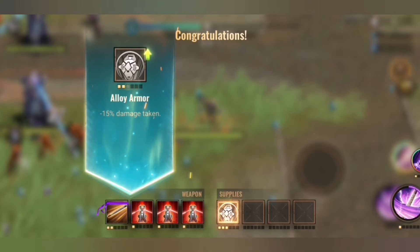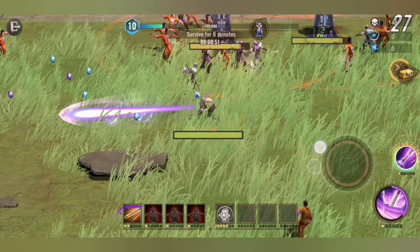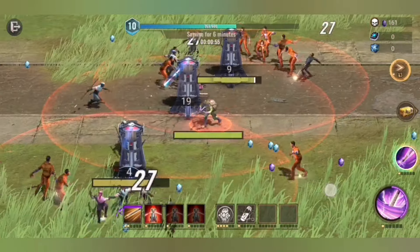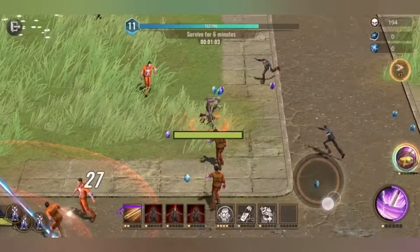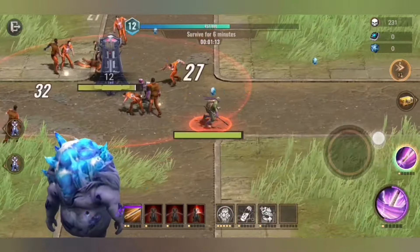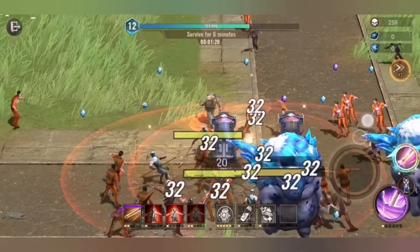And here we choose damage reduction again. We get so much damage reduction here. Then we choose health so we have a higher health at the later stage, which is important especially when the bosses come into play. Here we boost the health again because that is a good feature.